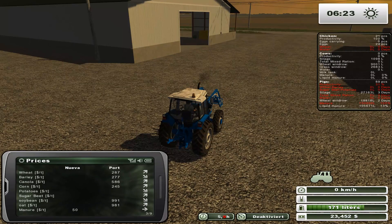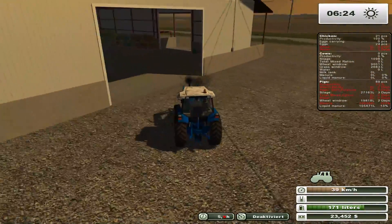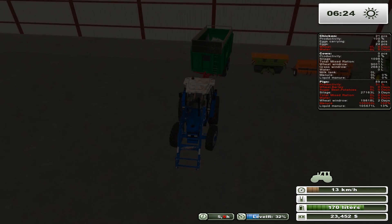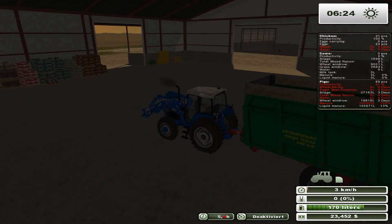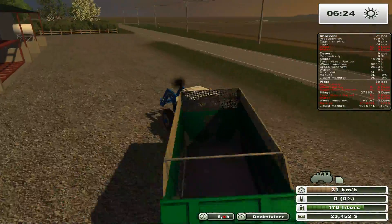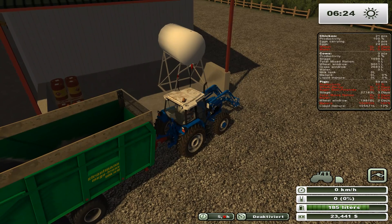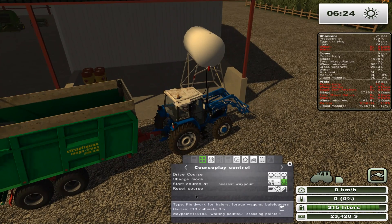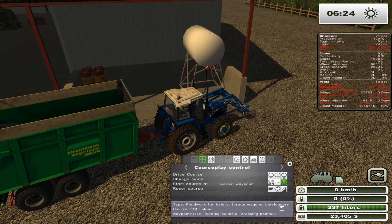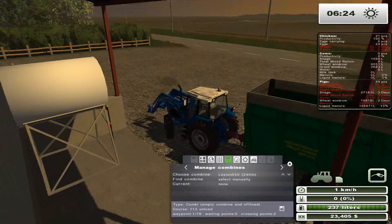We can actually sell manure on this map — it's $50 a ton. There's no way I'm going to deal with that with a bucket — it would just take too many trips. I'm more of a conveyor belt person. Let's top the Ford off and then set him on his course — F13 unload, set to the first point, pick our combine.